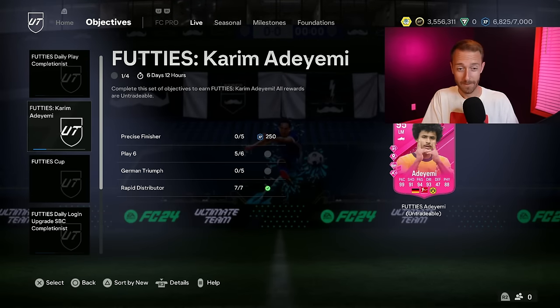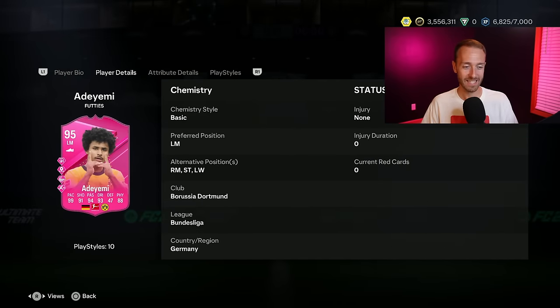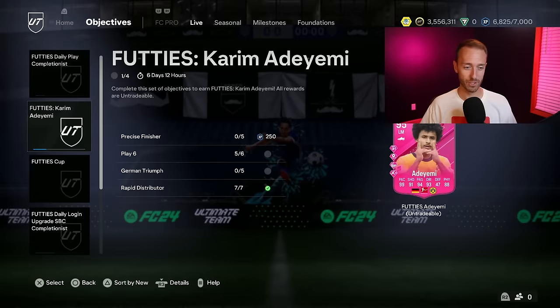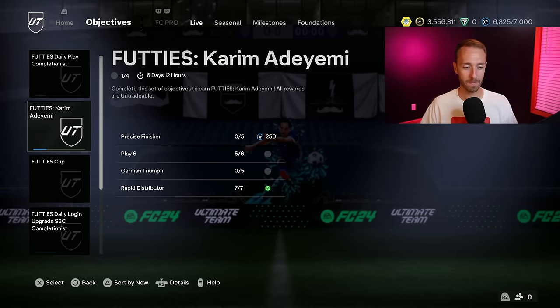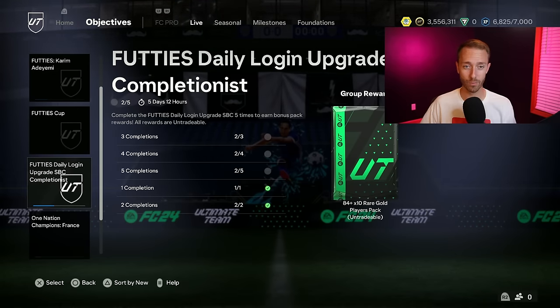We even had a single standalone player objective yesterday with Adiemi - a 99-paced Adiemi with some XP involved too. He's not five-star skills, that's probably the only issue. But finesse, incisive, rapid with 99 pace - he's going to be a fun card for sure. Love that. And then of course, we still have the daily login that is out there. Keep working on that, and those are some really nice packs working towards that 84 times 10.